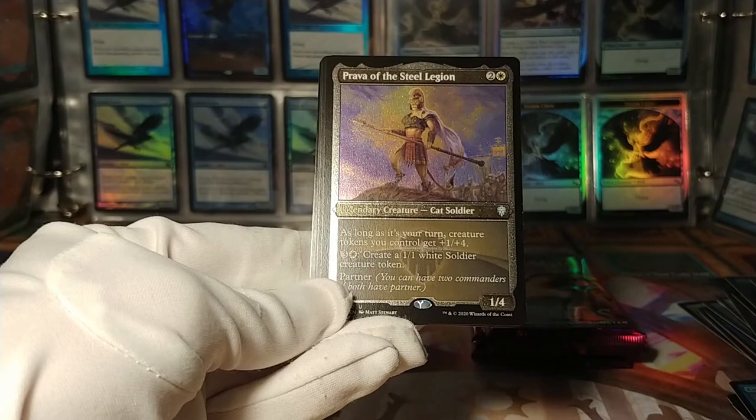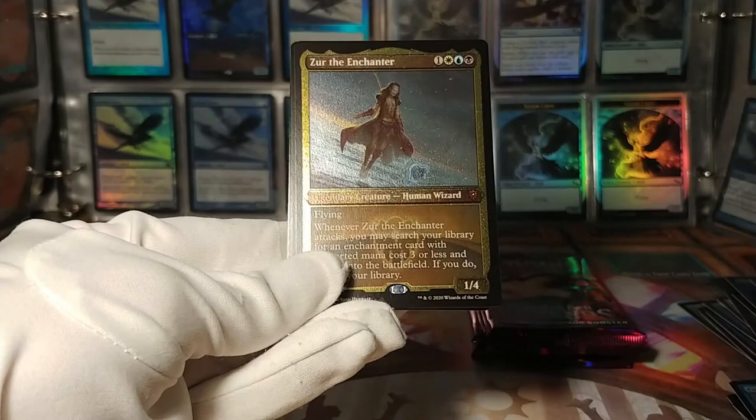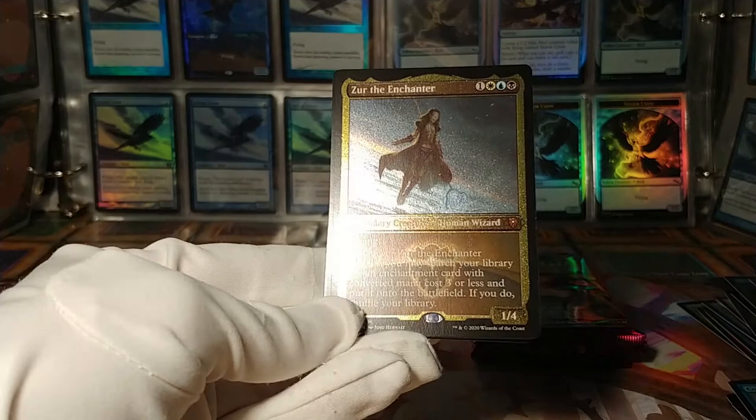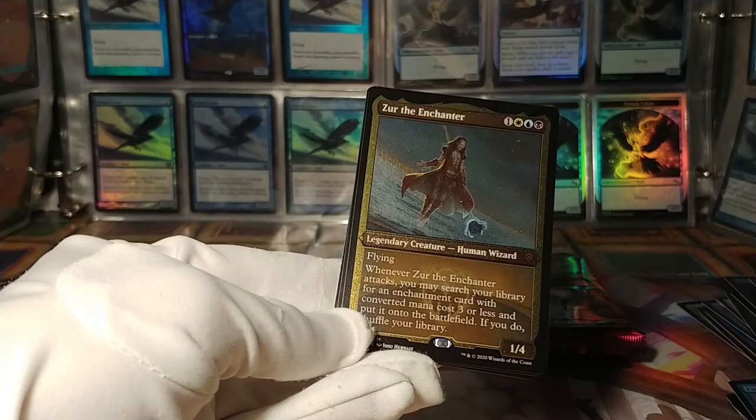Got an etched foil Zur the Enchanter — that's kind of a cool one. A very classic commander from Cold Snap, I believe Zur was originally released in. Is this stuff on the card or in the art? It might be stars in the art.